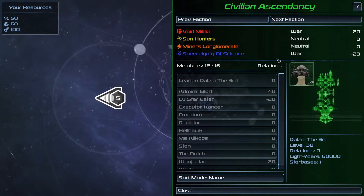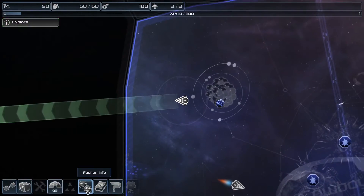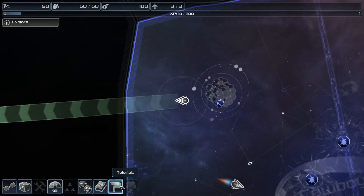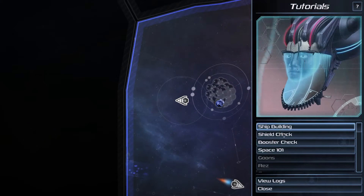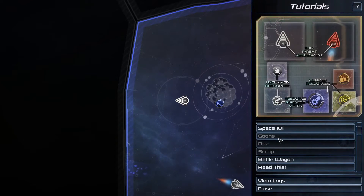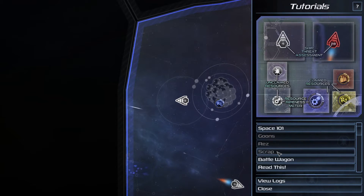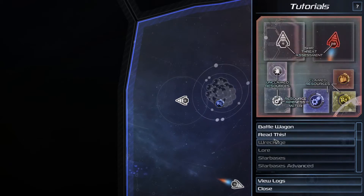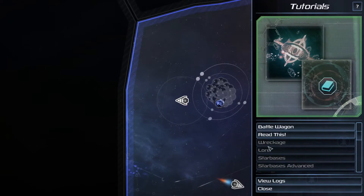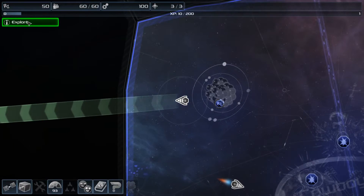Faction info? Don't want to even look at this. Look at that face right there. Lore? Tutorials — shipbuilding, booster check, goons. It doesn't even let me see the tutorials for stuff that I haven't seen yet. At least it doesn't look like it lets me see that. Okay, so it wants me to explore.